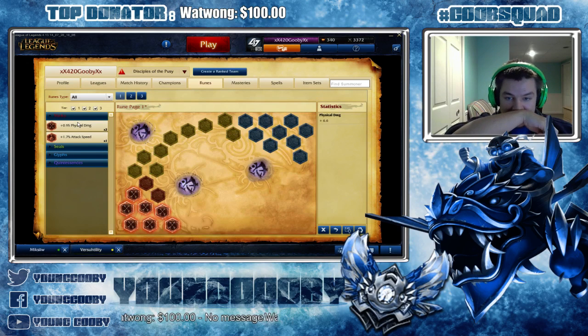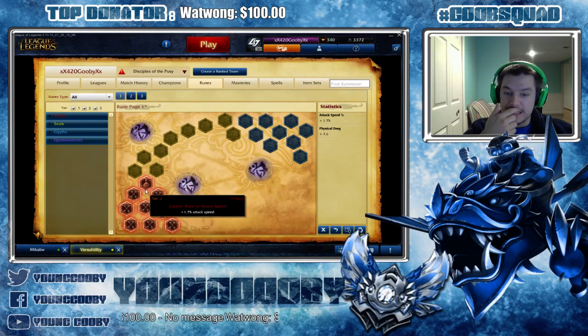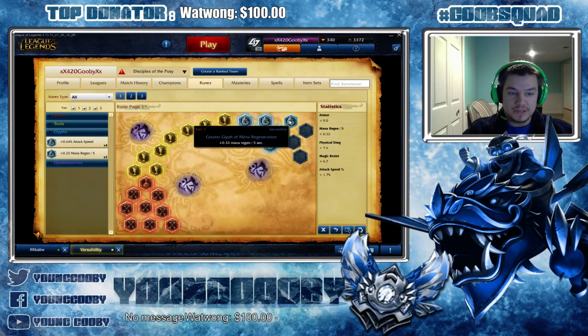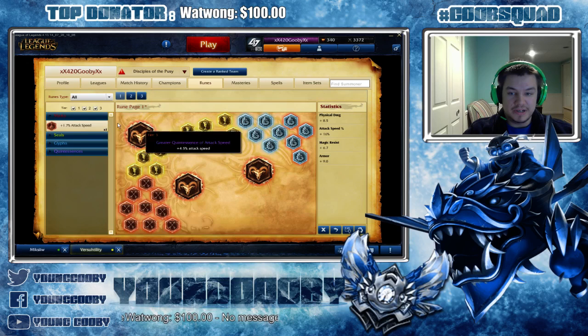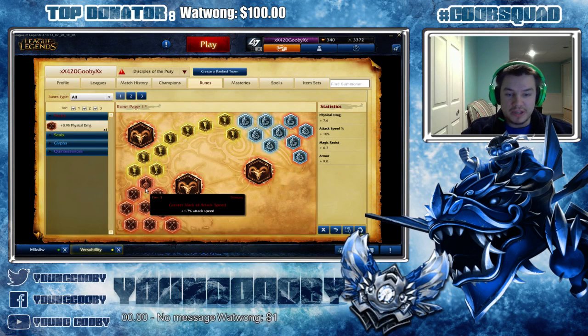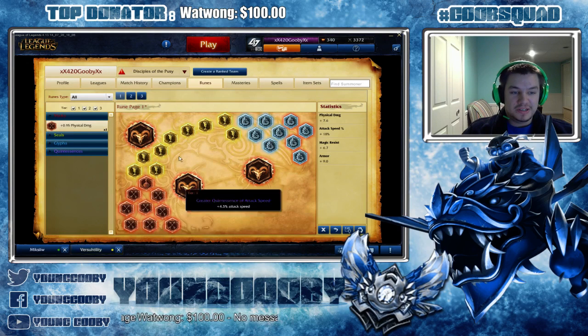A slight variation that I run on Vayne: one attack speed red, flat armor, magic resist, four attack speed blues and five attack speed reds. The reason for the attack speed red is — see how you have 8.5 here and 16% here? It just rounds better. You get 18 and 7.6. When you put in 1.7% attack speed and you get 2% here, I like it. Just try this on Vayne — you'll like it. And max W. It's really good. This is what I always run on Vayne.